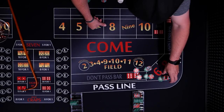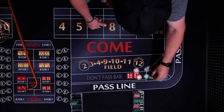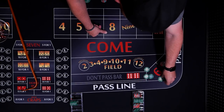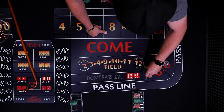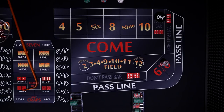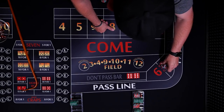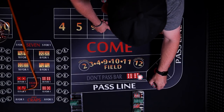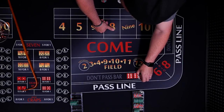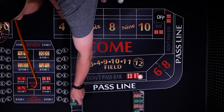Our pass line player is getting pretty short. He's not going to catch up. We'll give it one more roll — this doesn't conclusively show that one way is better than the other; it's just going to depend on how the dice roll. We'll leave $10 in the don't. Look at that — his rack is so full, he can't even fit everything.